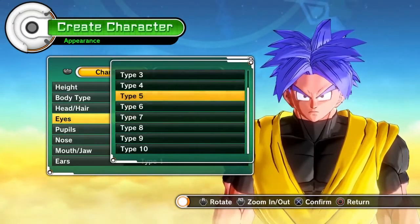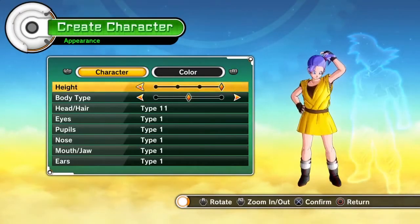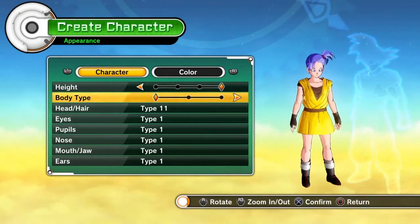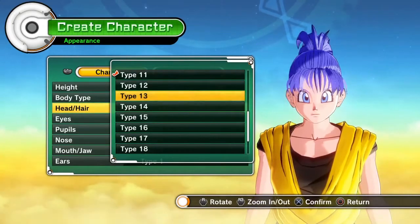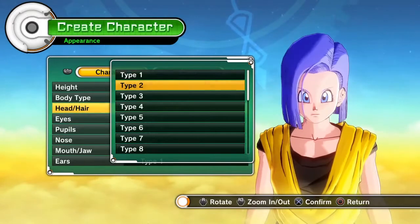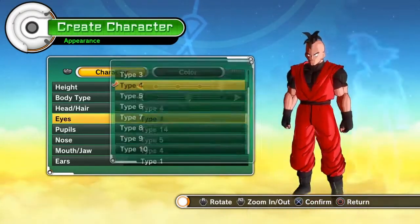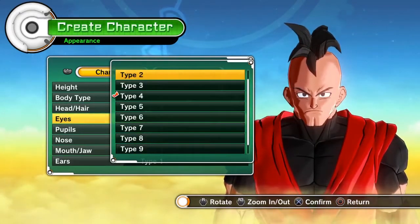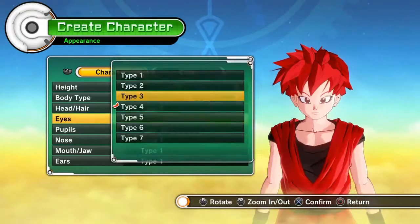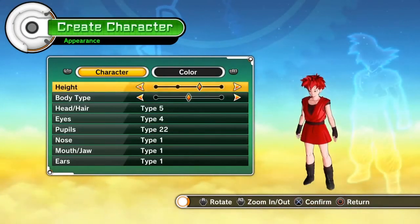You can even pick your character's gender for some races — female or male Earthling, female or male Majin. The Namekians are only male, and as far as we know the Frieza Race is only male as well, since they're understood to be an asexual race that comes from eggs or something along those lines.